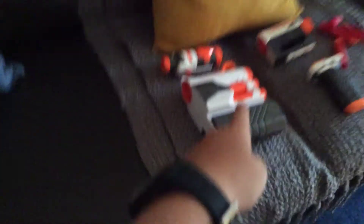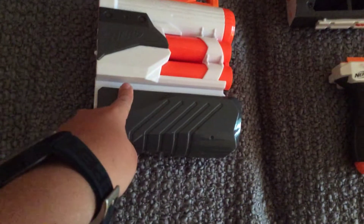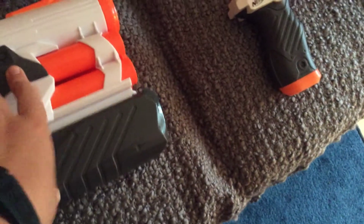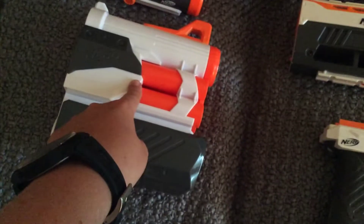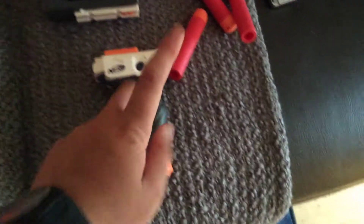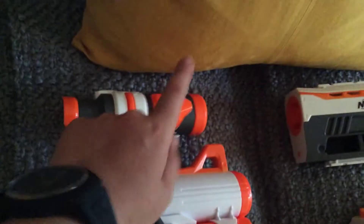What we're going to be doing in this video is building a mini blaster. All you need is the try-strike barrel extension — this is the Modulus try-strike barrel extension — and then you would need a Modulus barrel extension. That's the Modulus barrel, and then that is a foregrip.